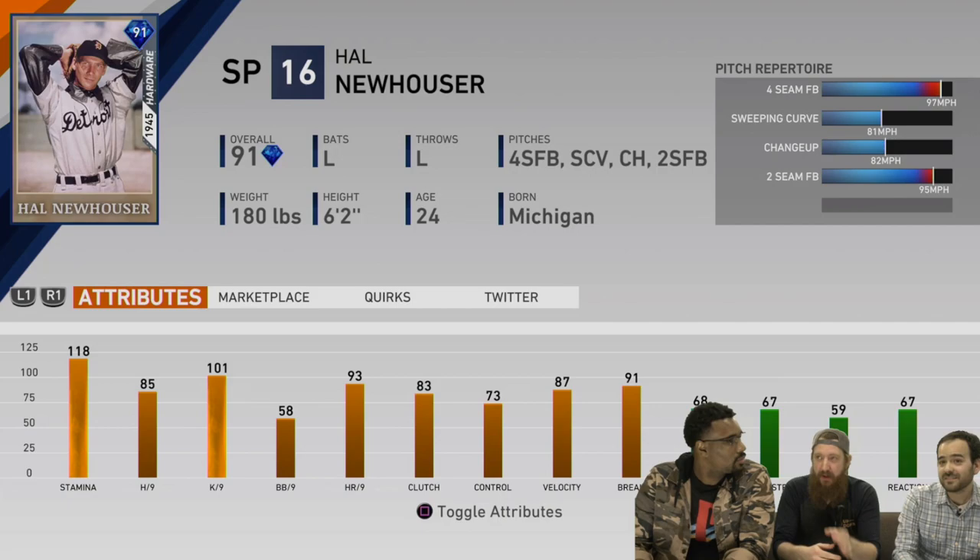That home run per nine is actually a 93, which looks pretty good. Being a two-time MVP, I don't know if they'll give him two Hardware Series cards, but you can definitely expect an All-Star Series card. They might also do a Breakout Series card for 1944 — his first MVP year — and he was in the 1945 postseason, though his ERA was 6.1 in that series, so a postseason card seems less likely. Still, there are definitely possibilities for him.